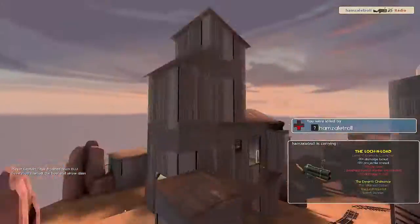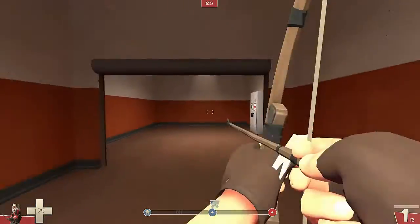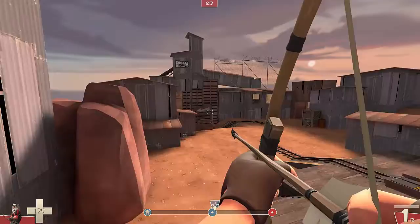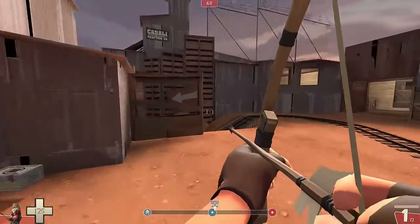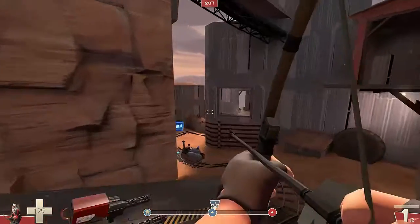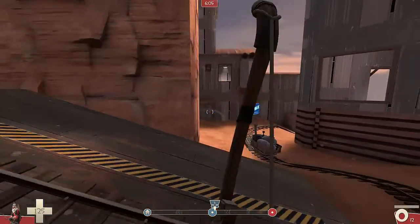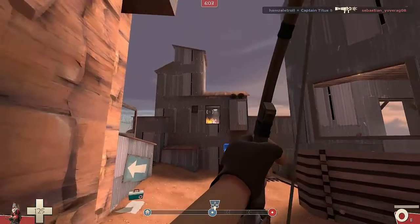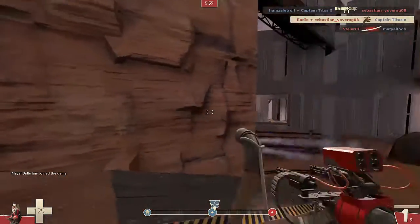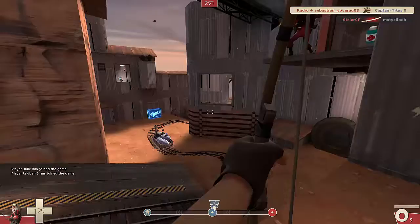So there we go, just ran straight at the Demoman there, which moves on to another point — the Huntsman also allows the sniper to be a lot more involved in the battle, because you can really get into the middle of it all and be a lot more likely to get a kill, rather than standing at the very back. Shooting straight through the window — quite proud of that shot.